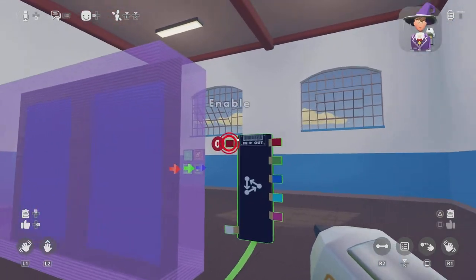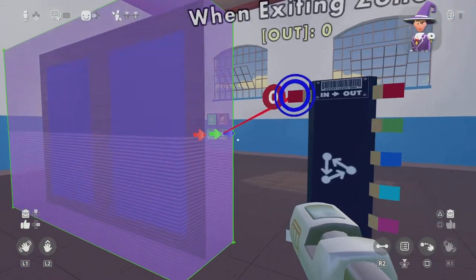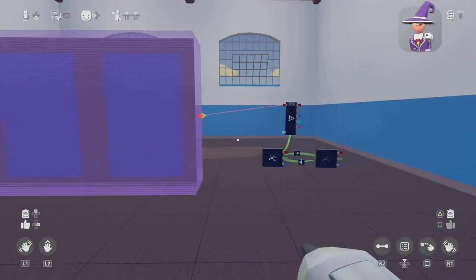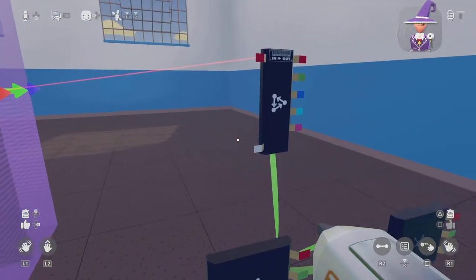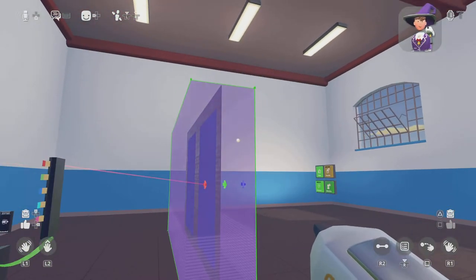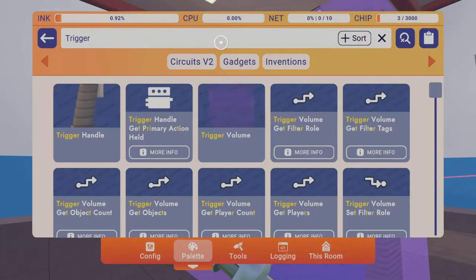After that, what you want to do is wire the trigger volume's enable to any of the state machine outputs — I prefer the red one — to the enable. After that you want to get a piston, so search 'piston'.